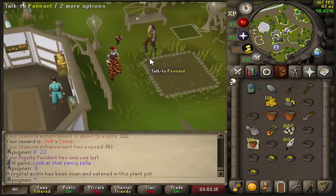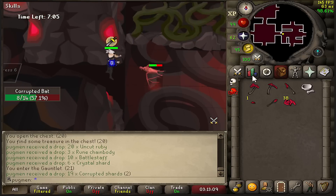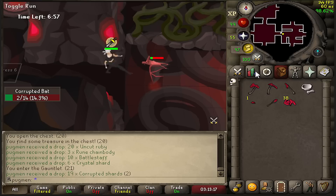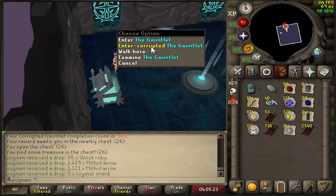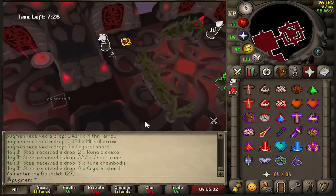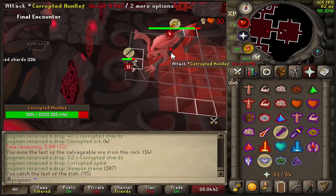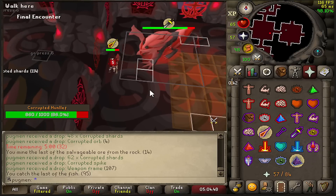Can you die, buddy? Dude, double myth arrows - I'm so sad. Why is that a CG drop, man? Like, before Guardians of the Rift, if you told an ironman to get 77 Runecrafting, they would literally cry on the spot - like, real tears. Okay, my runs are getting progressively worse.